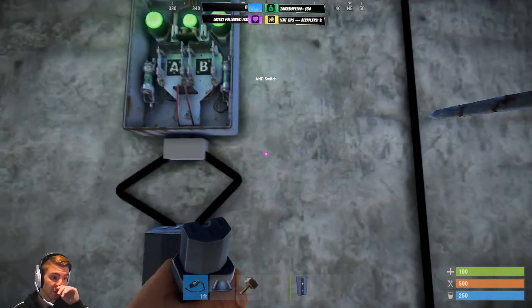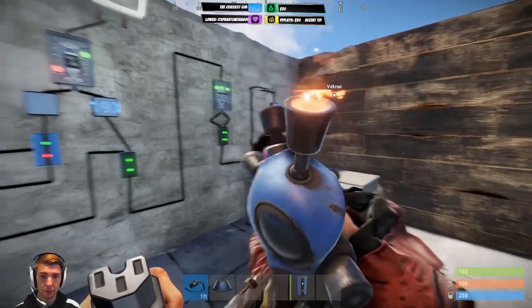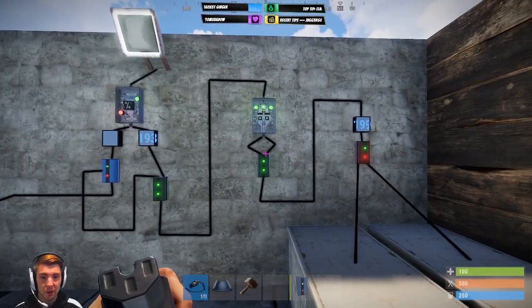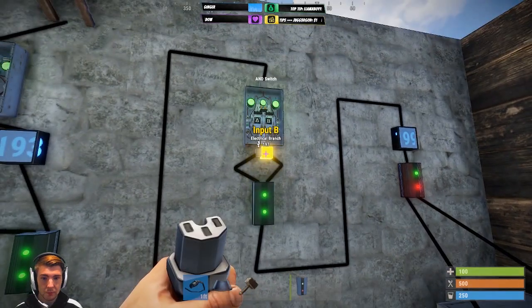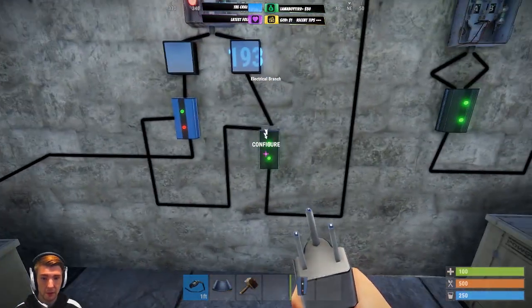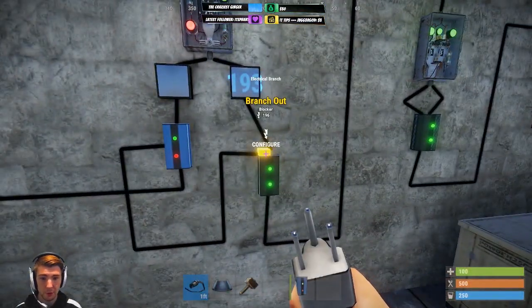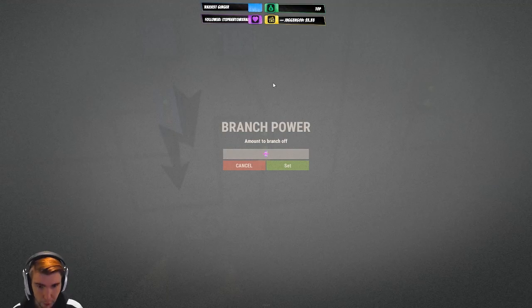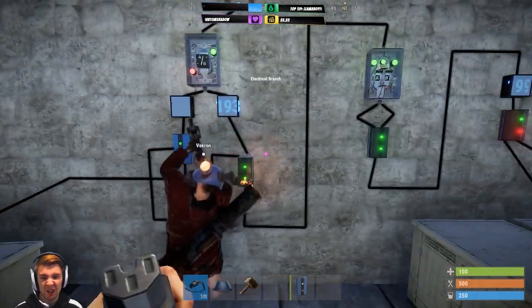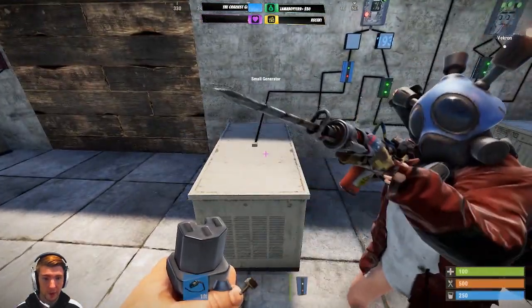It tries to go to branch out first, which means input B on the AND switch gets zero energy. Your power out goes around and down into the branch, and this branch is only branching out exactly how much you need to power a blocker — which locks your generators.